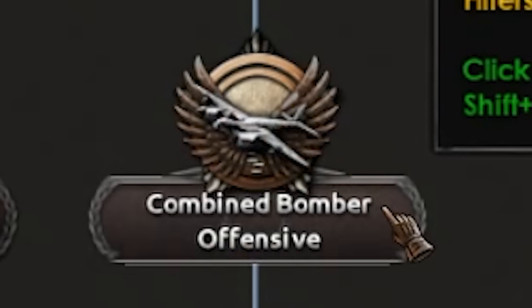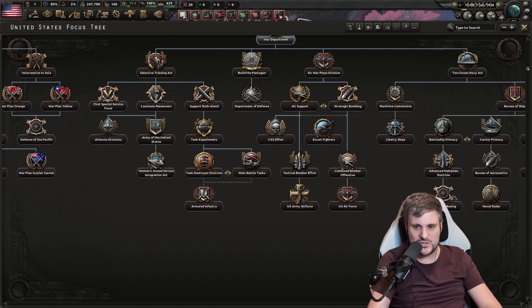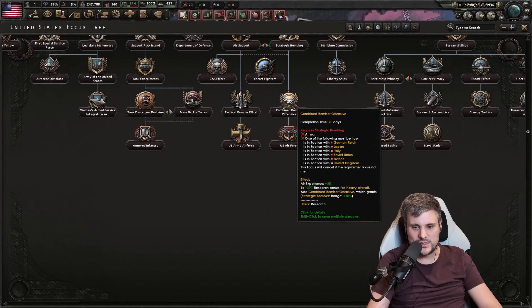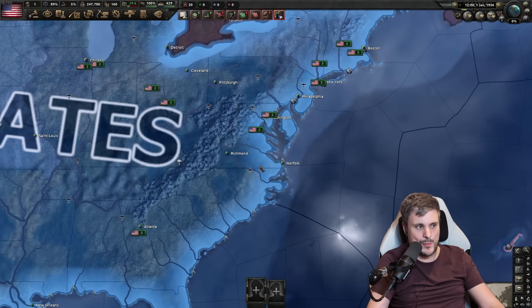You also have the option for combined bomber offensive, which increases the range of strategic bombers by 10%. I believe that's actually a nerf — it used to be 50%, which was way too high. So they nerfed that, but regardless it is still pretty good. Extra range for strategic bombers is big.